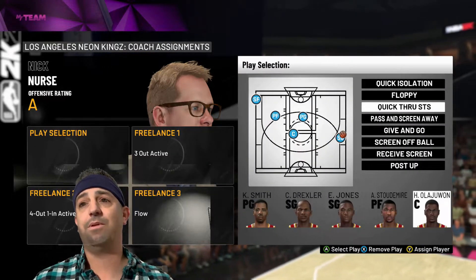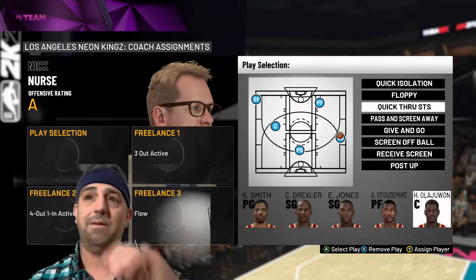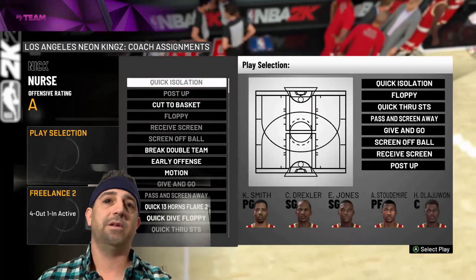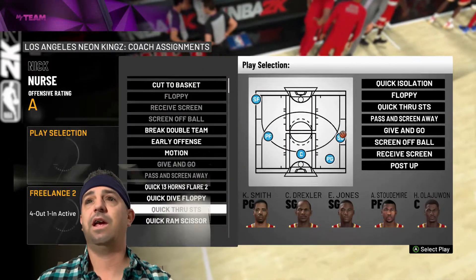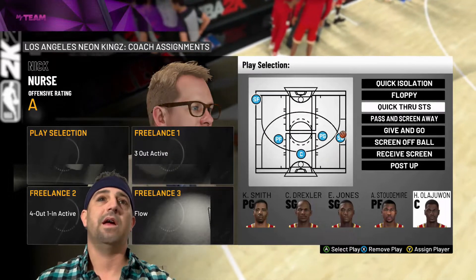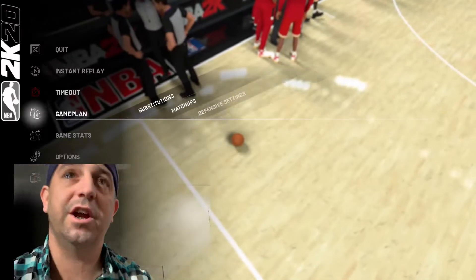It's really simple. You go to play selection, get on the Y one — it's the easiest one to do it. Then you're going to hit Y to assign player. You're going to select the Kim Elijah one, but you can change these plays and go through all of them. This is the play we used — Quick Through STS — but you can do any of them you want. Then you just hit Y to assign it to him.